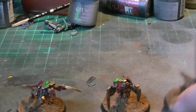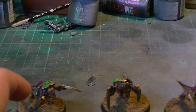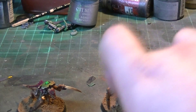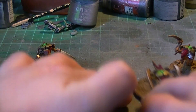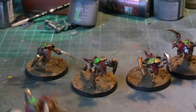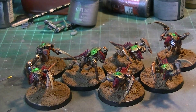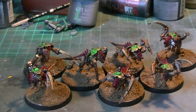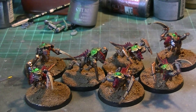With these Nurgling Swarms I've got quite a few of them, because I had just the right amount of gaunts to use. So I've got seven of those guys there. They're going to be putting out quite a lot of wounds really — four wounds each, so that's a lot of wounds basically.